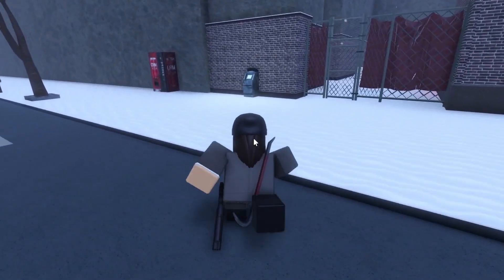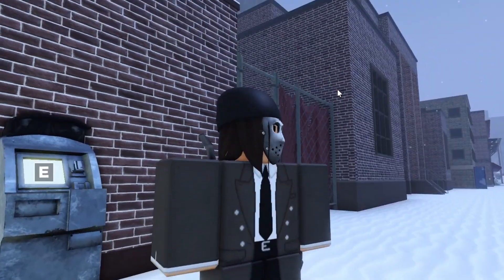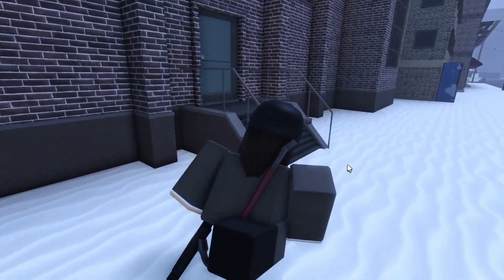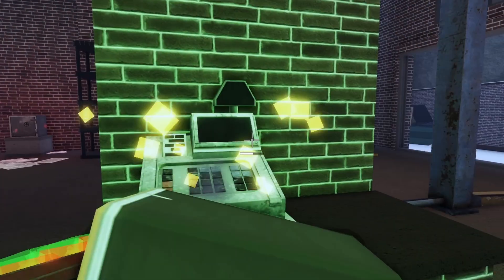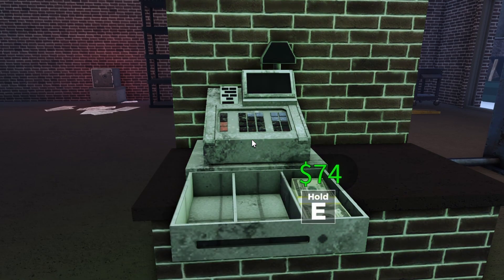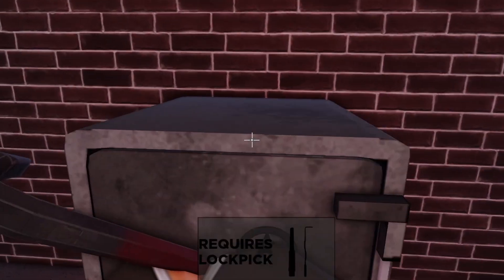Once I jump off factory and go to this ATM to store my cash, I'll go to the next place — workshop. Workshop has a safe and a cash register. The cash register is right in the front and easily accessible, so you can just smash that and grab some cash, and the safe is right here too.